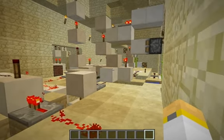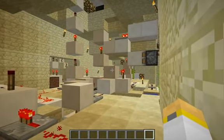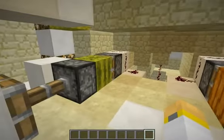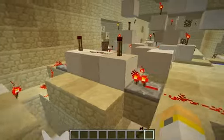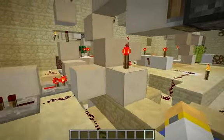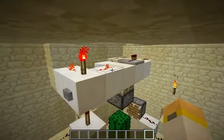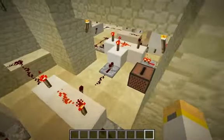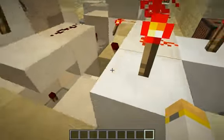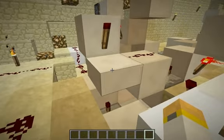Now we're down in the Bud switch area. It's going to look a bit messy, but this is where everything is actually going on. We have a T-Bud hooked up to a pumpkin and a melon going into their own AND gate. We have two sugarcane T-Buds going into another AND gate, and two cactus Bud switches feeding into their AND gate. All three of those AND gates feed into this tri-AND gate, which sends the signal up through this tower to reset all the crops by activating pistons and water dispensers.